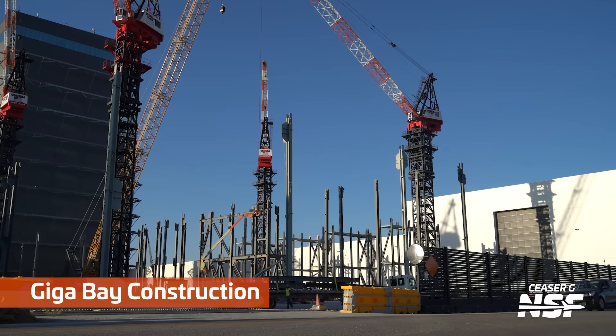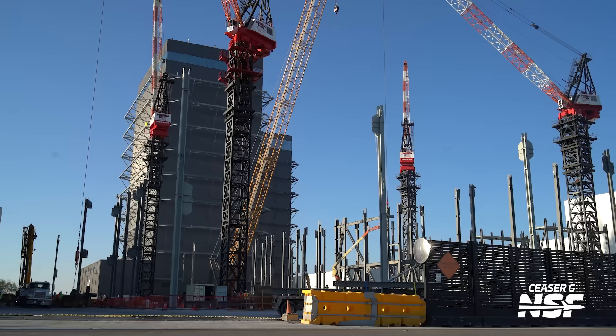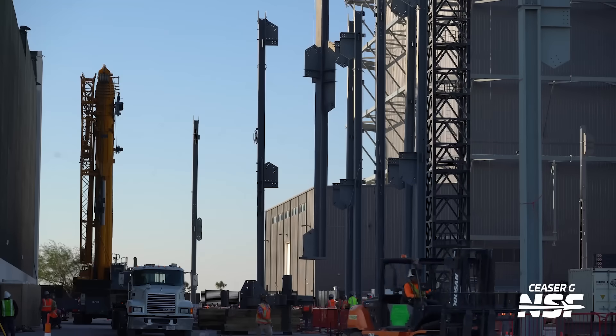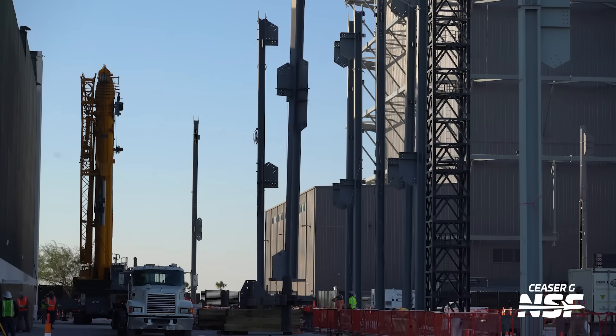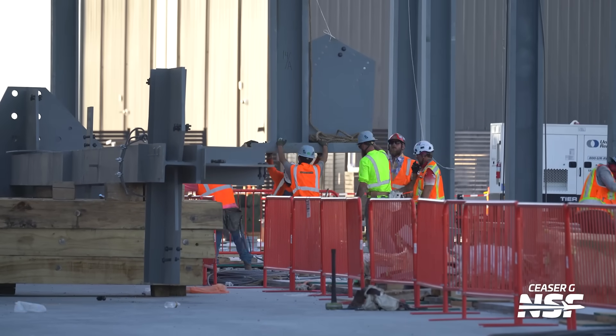Gigabay construction continues on — you can see the columns and pillars slowly rising up. Actually, there's not really much slow about it. We haven't seen a lot of cross beams yet, maybe a couple that have some cross sections. Over at the Cape, we know we're starting to see cross sections and maybe even a second level going up. But here they're still putting some of these verticals in place.